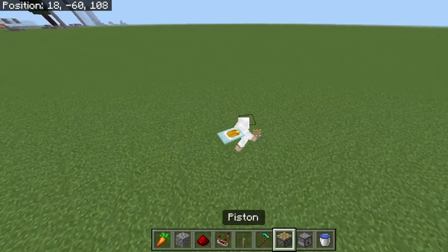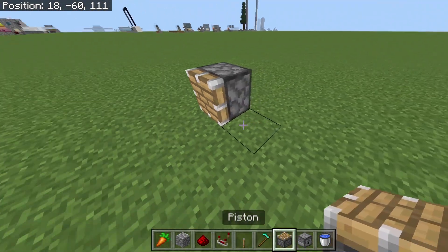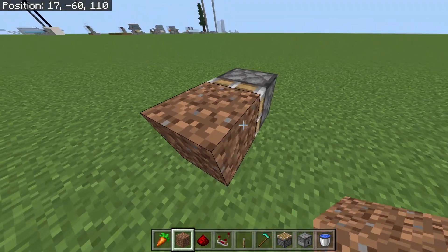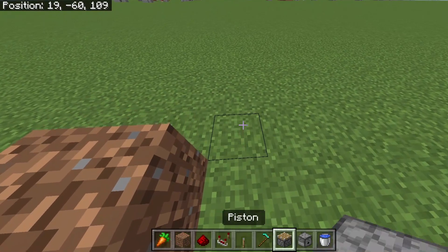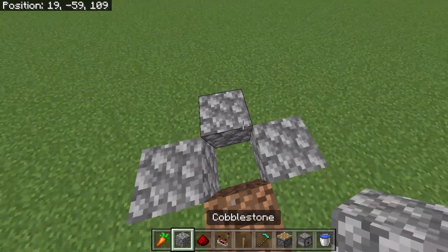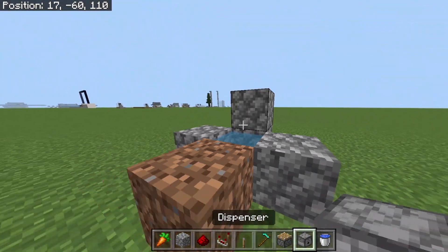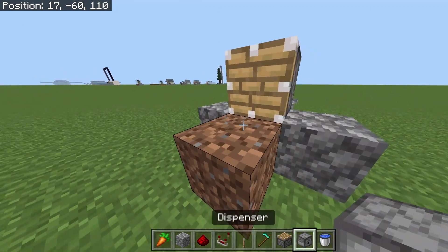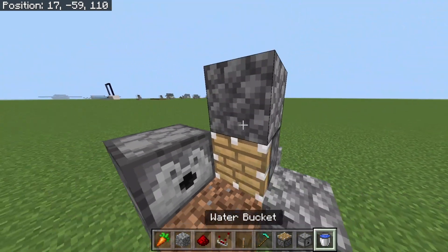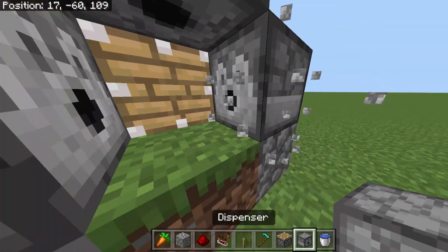So what you guys are gonna want to do is come over here. Get your piston, or get your dirt block. Place three blocks around this. Place water in there. One cobble here, one piston there. Break that cobble. Place one dispenser here, one dispenser there, one dispenser there. Break those two blocks.